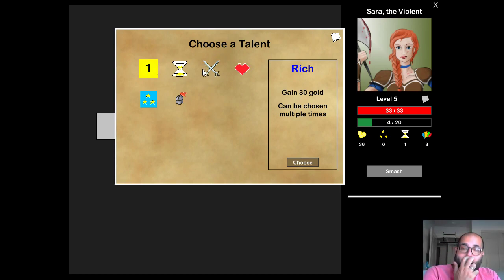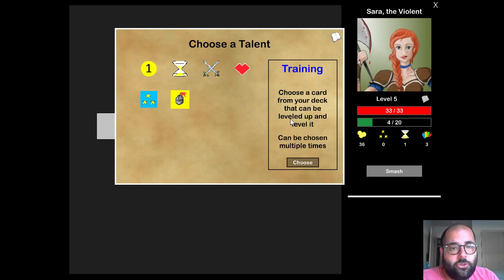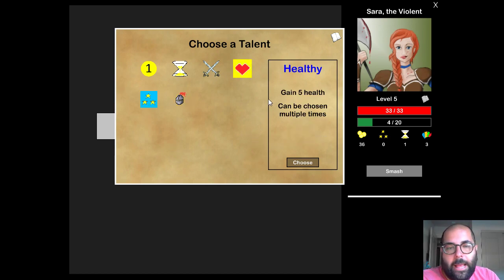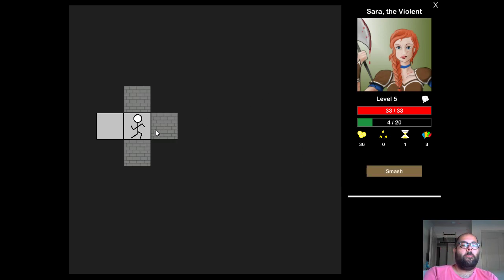When you go to a new level of a dungeon, you get to choose a talent. As you play the game, you unlock more talents globally. I can get 30 gold, gain an action, gain another equipment slot for two total, or level up a card from my deck, or gain magic — which doesn't matter for a warrior. I'm going to take the two equipment slots because they can be super useful for a warrior. Two equipment slots means I can start with two pieces of equipment in play.